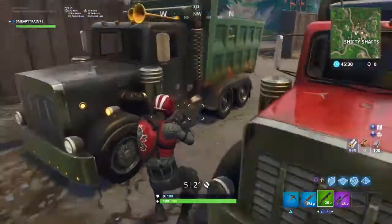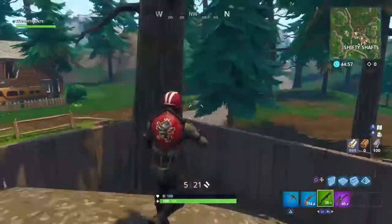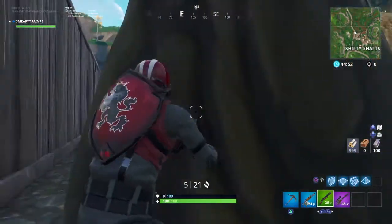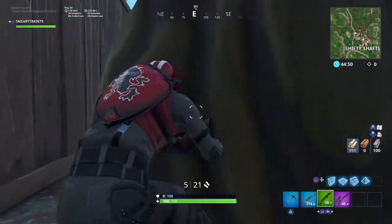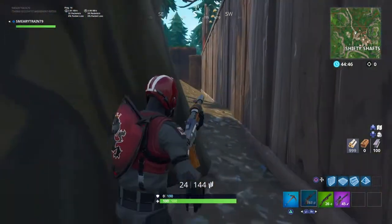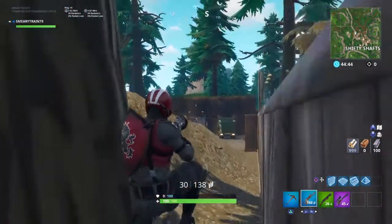This next spot is just around this tree. It's quite an obvious spot, but people don't really check here. If someone's around there you can just take them out. The same goes for people around the other side, obviously.